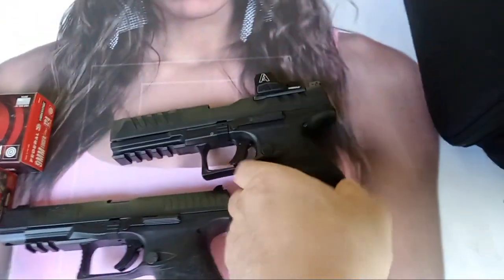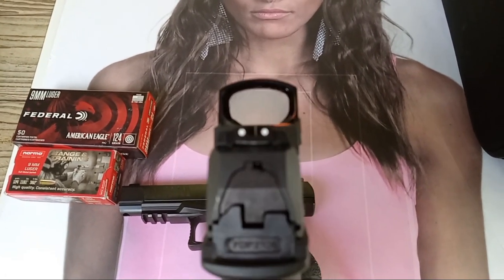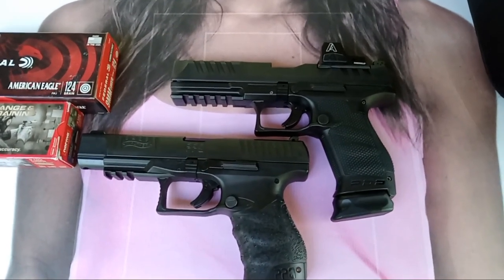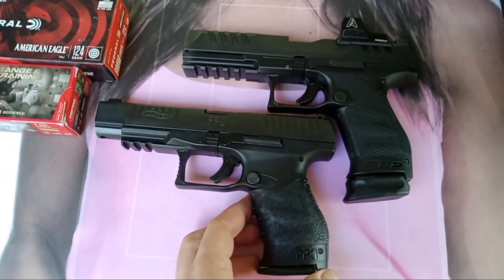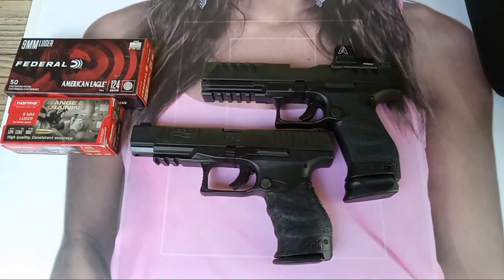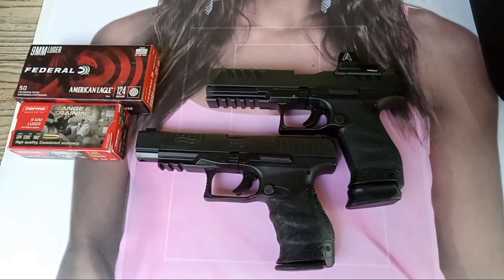In the first Red Dot versus Iron Sights video, we had Old School versus New School — a 1911 Lightweight Commander versus the Delta L with the ACS reticle. In part two, we did Delta versus Delta: Delta Medium versus Delta L with the Holosun 507C with the ACS reticle. And here we've got the PDP 5-inch versus the PPQ 5-inch. I'm trying to help you figure out if you need a red dot — whether you're a civilian, law enforcement, or security — and we'll see how they do through different drills today.